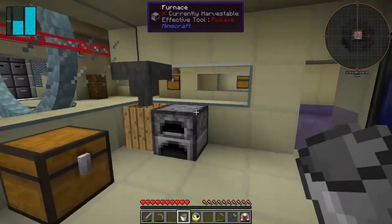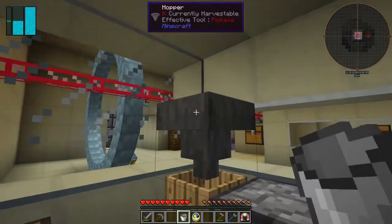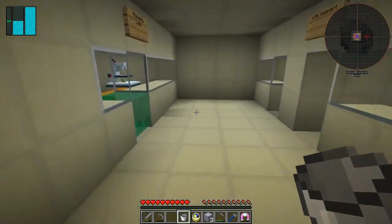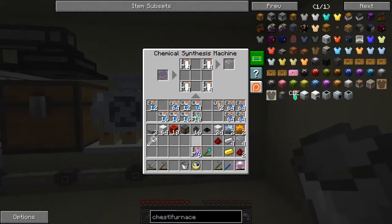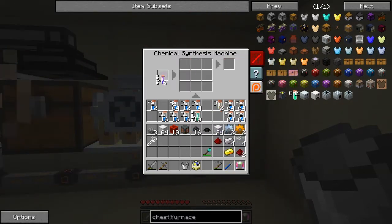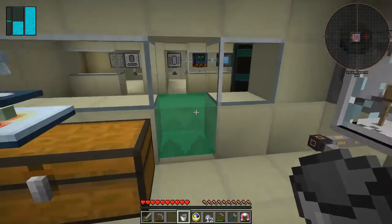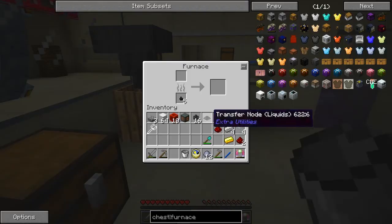There's nowhere else it could have gone - one of those things that just disappears from time to time. It might be in that hopper. We're going to decompose these three clay, giving us six, and with a second batch that gives us twelve, which should be enough. Let's go and smelt these down to bricks.